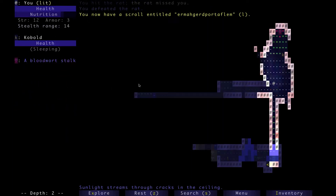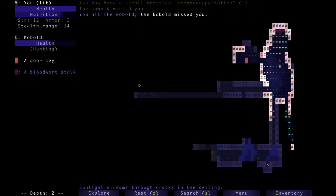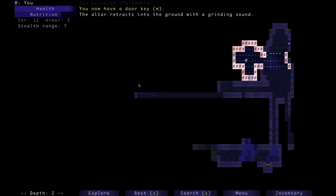I remember the first time I realized there were a lot of enemies in a room and I couldn't beat them all. There was a trap but it was too far away. I couldn't run over there — they'd hit me — and even if I stepped on it I wouldn't be able to get out because the damage would kill me. So I opened my inventory and threw a scroll I didn't want onto the trap, and it activated it. Those kinds of small interactions are really interesting.